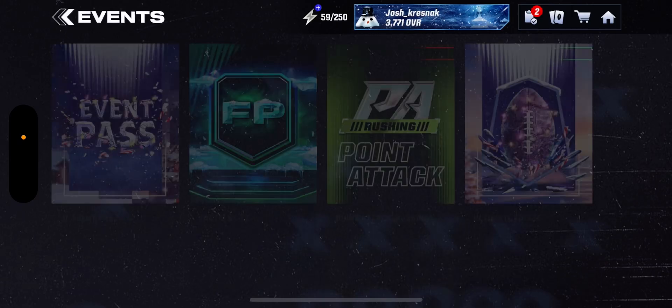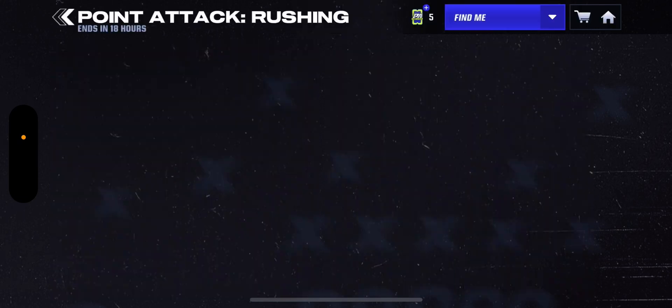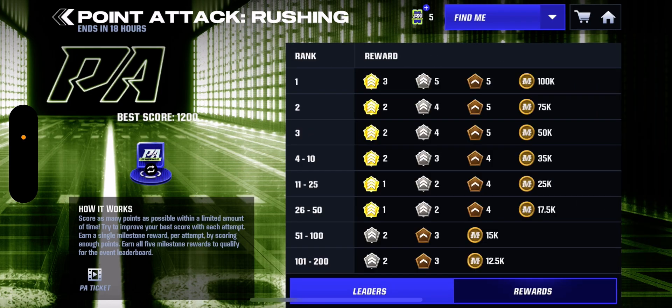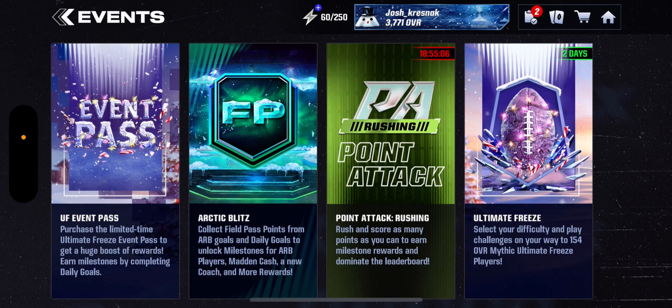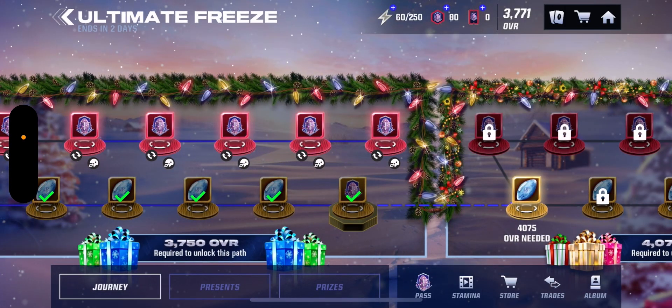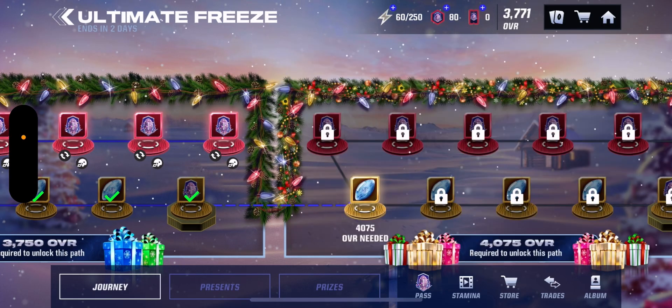First, go to Events and Point Attack — these are so underrated. I already did it but I have five left, it must have restarted. They give you so much good stuff, lots of coins. Trust me, it will add up very quickly. You have to play this, it's underrated in my opinion. It will give you lots of coins.